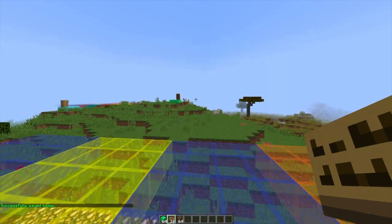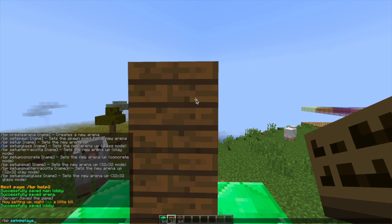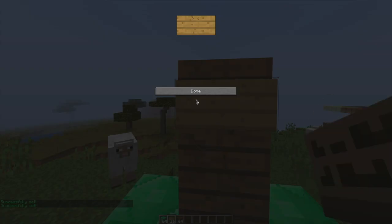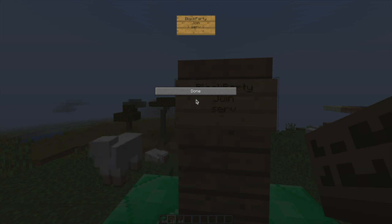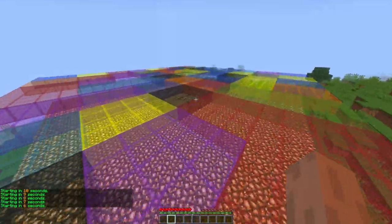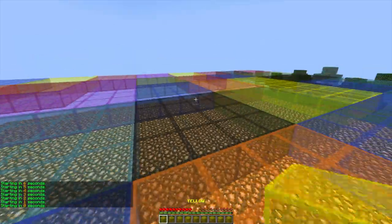All we need to do now is set the sign and min and max players. To do that, let's do /BP set min players, then the arena name — serverminer — and then the amount: one. Make sure you spell min correctly. Then we can change it to max and set max to two, for example. To make the sign, we put block party on the top line, join on the second line, and the arena name on the third line, then hit done and it will add some colours. If we hit the sign, we will join and be teleported to the lobby which we set in the middle of the arena. The game will start in 10 seconds as usual — our brand new arena works perfectly.